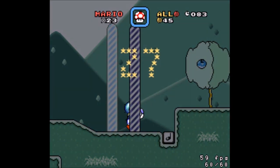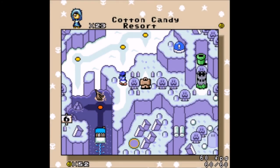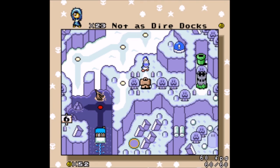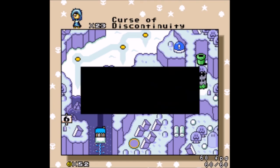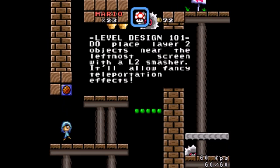This sends me up here too — I assumed it would send me to the ghost house, but I guess not. Curse of Discontinuity by World Peace. I bet this is going to be a really interesting gimmick of some sort — most World Peace levels are. Level Design 101: do place Layer 2 objects near the leftmost screen with an L2 Smasher — it'll allow fancy teleportation effects.